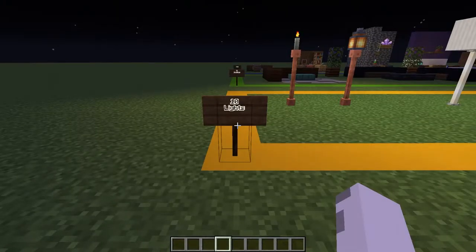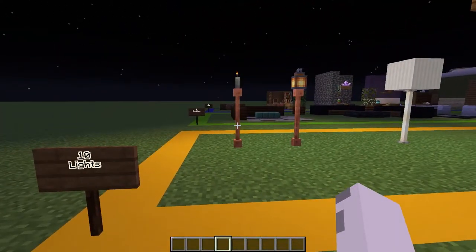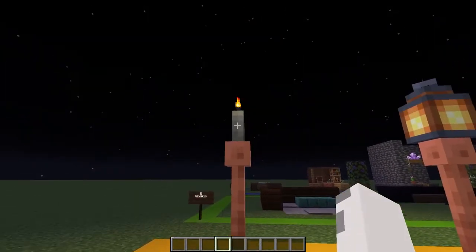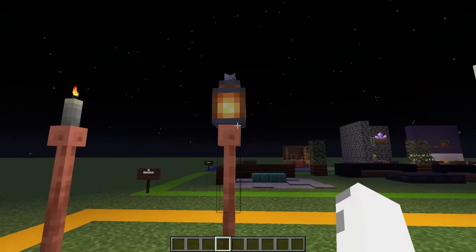First up, we have 10 lighting designs and I set the time to night so we can see the light that comes off these designs. First up, we have two very similar designs: two lightning rods on top of each other, then a candle on top of one and a lantern on top of the other one.